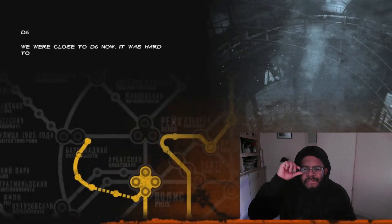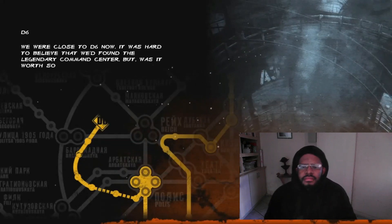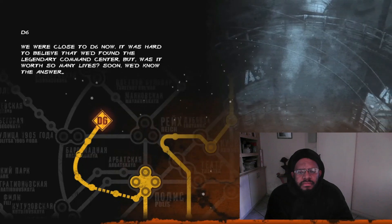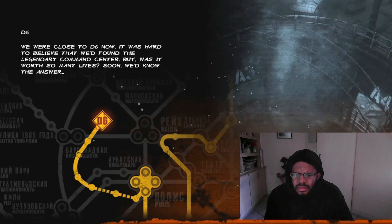We were close to D6 now. It was hard to believe that we'd found a legendary command center. But was it worth so many lives? Soon we would know the answer. Legendary command center — I thought it was just a missile silo facility where you can launch the missiles and calibrate the target. So to hear that it's a legendary command center, that's quite interesting.